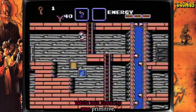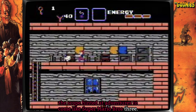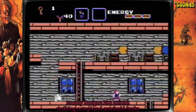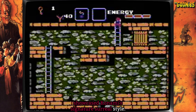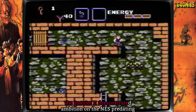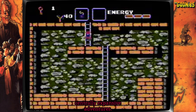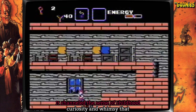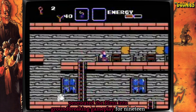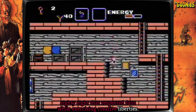While non-linearity was primitive, the scope hinted at adventures to come like Super Mario Bros. 3. Enemy designs like stilt-walking octopi and arachnid tanks showcased Konami's signature surreal style. Though overlooked as a licensed sequel, The Goonies 2 demonstrated ambition on the NES, predating similarly expansive adventures. It channeled the sense of childhood curiosity and whimsy that permeated the films into groundbreaking gameplay from 1988 that respected fans while exercising creative liberties.